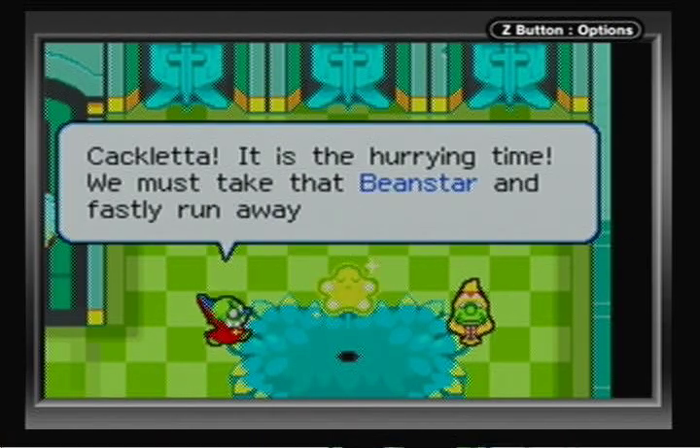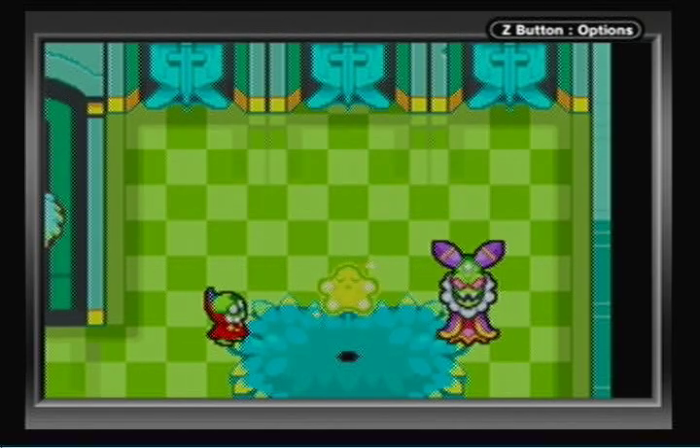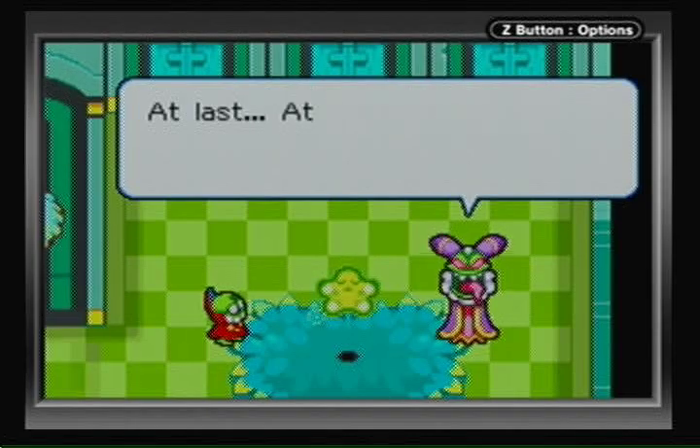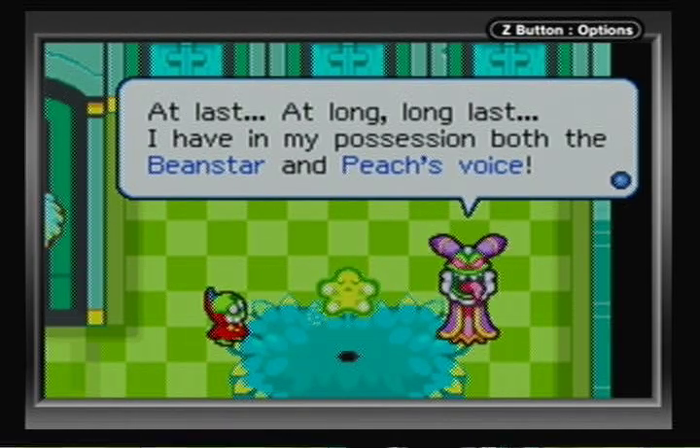Cackletta, it is the hurrying time. We must take that Beanstar and fastly run away from this place. Cackletta's design is pretty cool, though. She's actually a very menacing boss. She has in her possession both the Beanstar and Peach's voice. What does this mean? I actually have no idea — I think they're going to explain it right now.